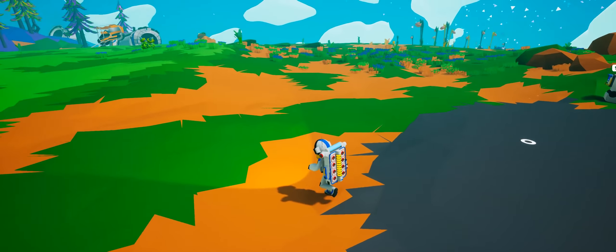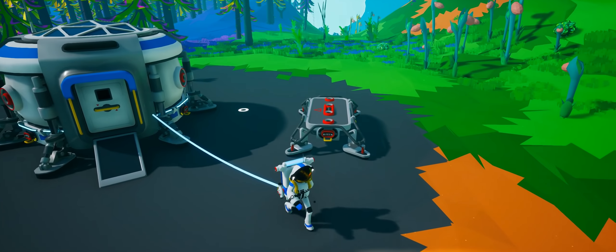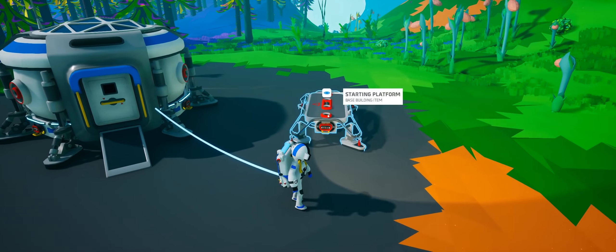Let's go over to the landing platform and initiate deployment of our starter package. They just appeared out of sight because they were occluded by the panel. These are our starter packages — we've got a starting platform and we can place these pretty much wherever we like. They do need to be within range of the habitat, because as you'll see in just a moment, we need to connect it via power cables. Let's place that down there and connect it with a power cable.